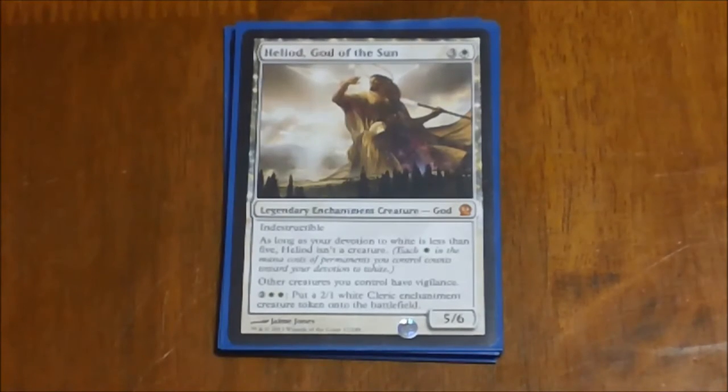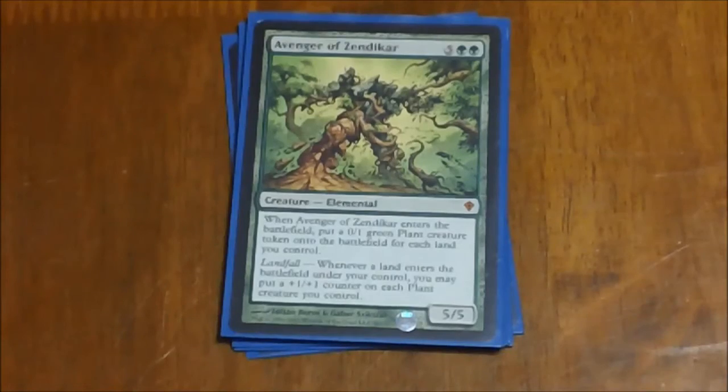Next we have Heliod, God of the Sun — four mana for a 5/6 indestructible is already a good call. He starts off as an enchantment until your devotion gets to five and then becomes a creature. He gives all your creatures Vigilance, which is very nice, and he also has an ability for two and two white to put a 2/1 white cleric enchantment creature onto the battlefield — another one we can double. Next we have Avenger of Zendikar — all around superb creature if you're playing green, no matter what. In a token deck it's just stupidly good, and as I mentioned earlier it's a great target for Soul Foundry and Mimic Vat. Every time you play it you're getting that enter-the-battlefield effect that gives you 0/1 plant tokens for every land you control.